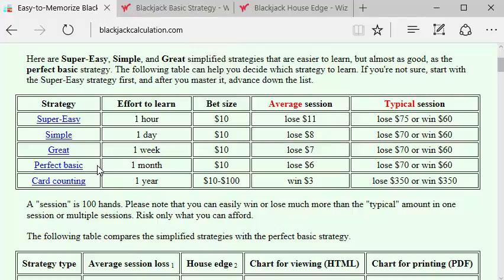The perfect basic strategy takes about one month of study and practice to become proficient, whereas the simplified strategy — the great — will take one week, simple one day, or super easy, one hour.